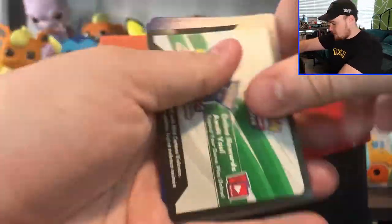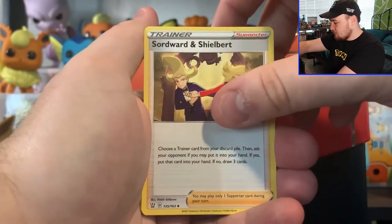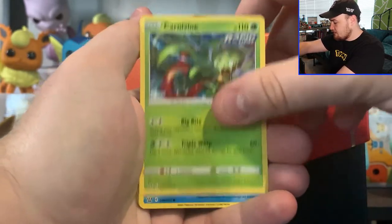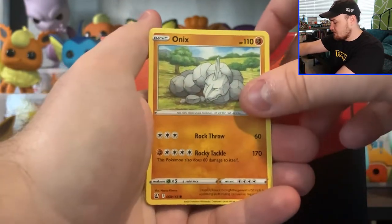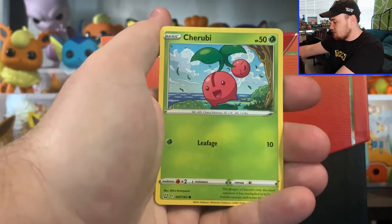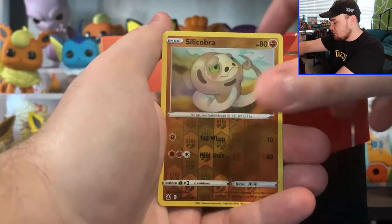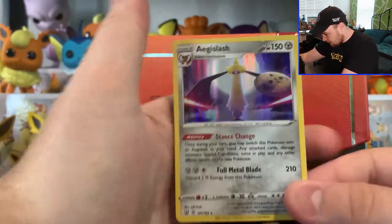Pack number four. We got another White Co card. Water Energy, Sword and Shieldbert, Fero, Carnivine, Rumorade, Onyx, Mawile, Cherubi, Pachurisu, Silly Cobra, and Aegislash Hollow. Look at that great artwork.